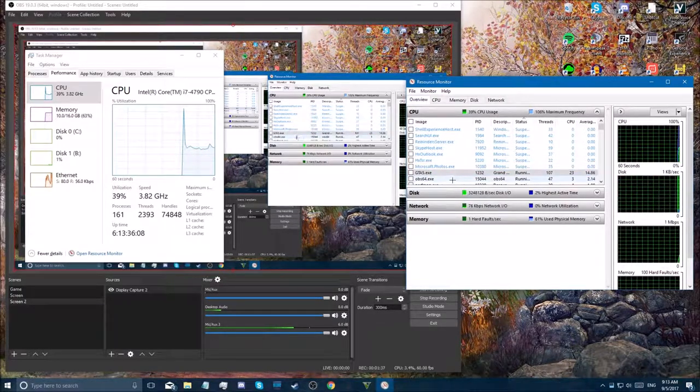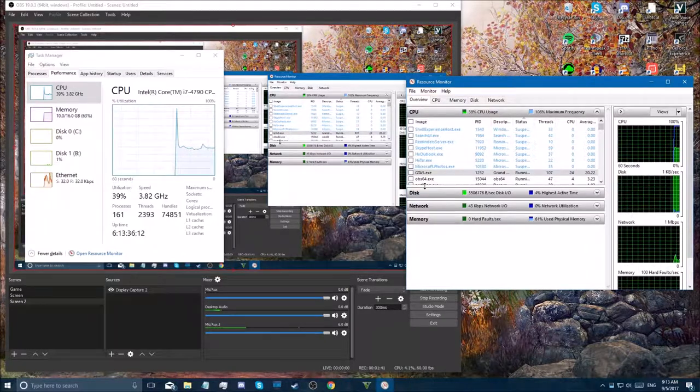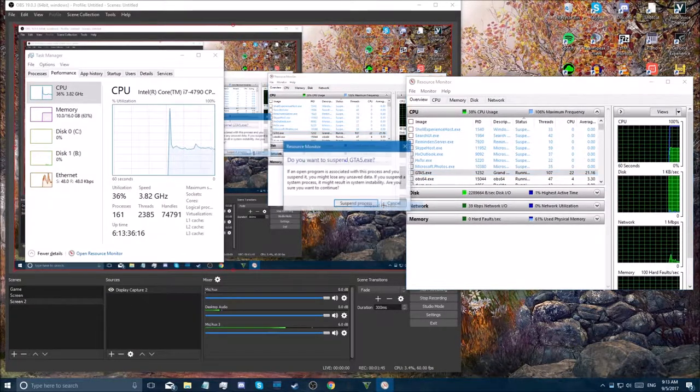And it should say gta5.exe here. It might be somewhere else in the list — mine's always at the top. You right-click on that and go to 'Suspend Process.'